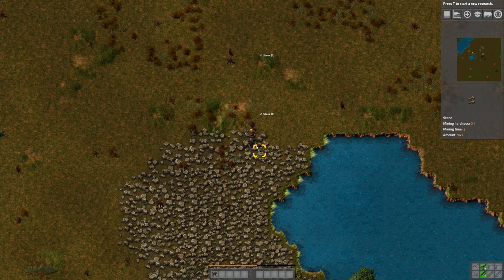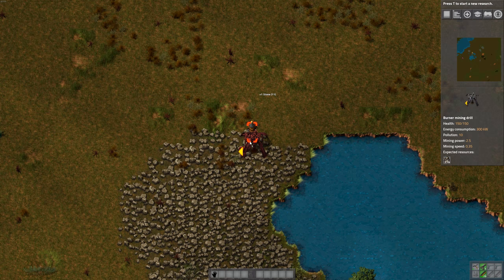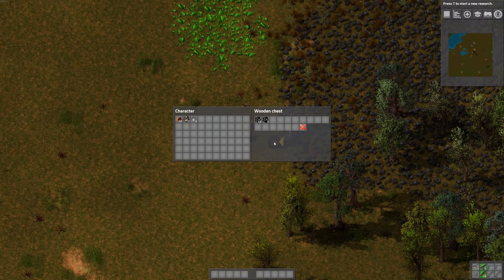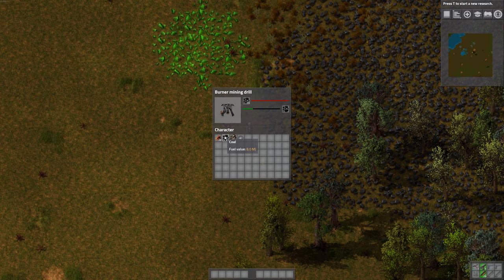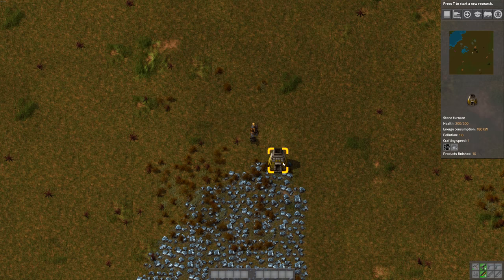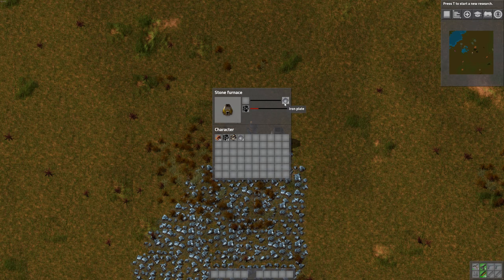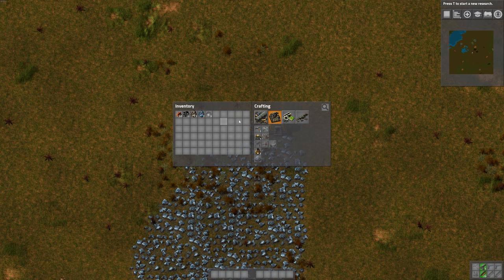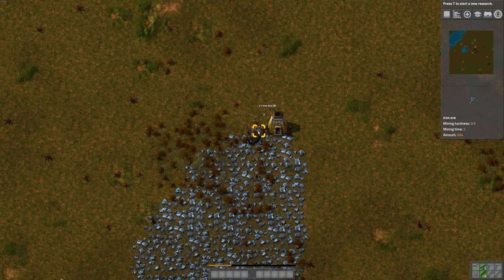But we need some coal. We've got lots of coal in here, and we should put some coal in this mining drill so it can continue. Now we need to build another one of those mining drills, but for that we need iron plates. So our pick broke — let's make another one. Let's get that iron ore in there and some coal.